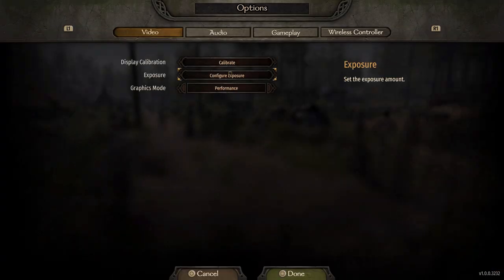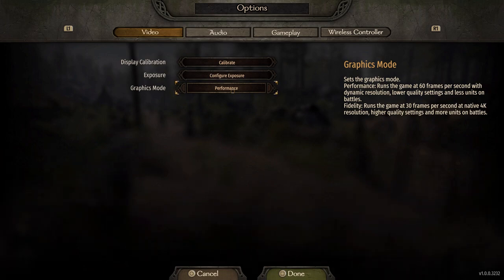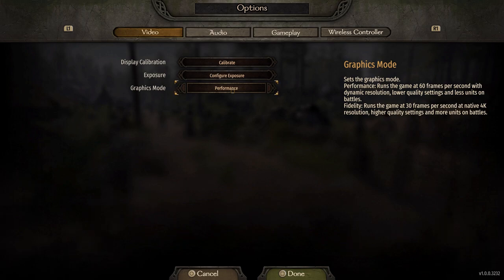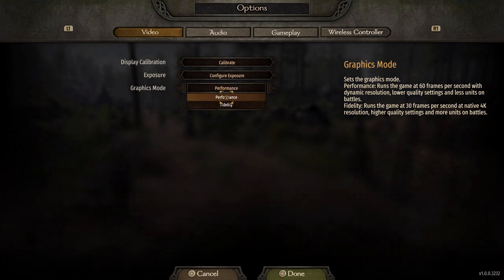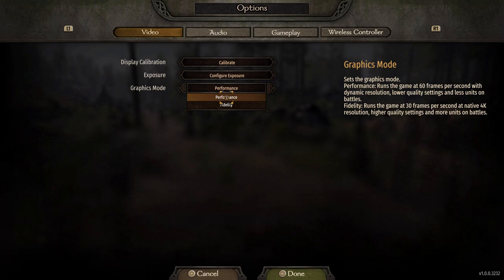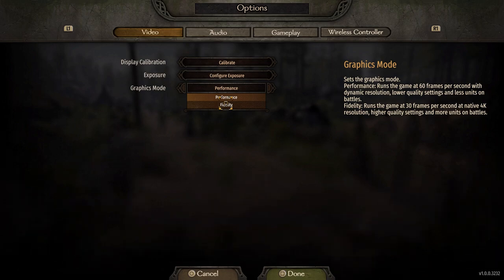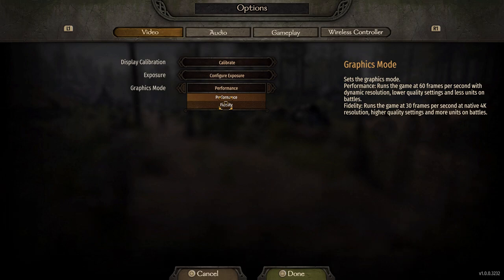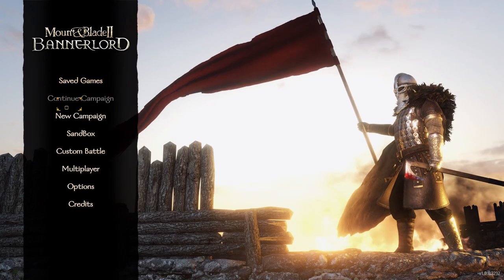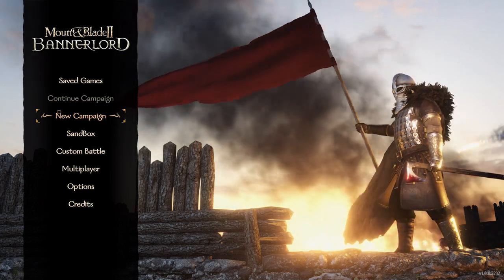On the PlayStation 5 they have a special graphics mode. I don't know if it's available on PS4 Pro, but I'd assume it's not available for regular PS4s. You have two options: Performance, which runs at 60 frames per second with dynamic resolution, lower quality settings, and fewer units on the battlefield; or Fidelity, which runs at 30 frames per second at native 4K, higher quality settings, and more units. We're going to do Performance — I feel like 60fps would be helpful for this style of game.